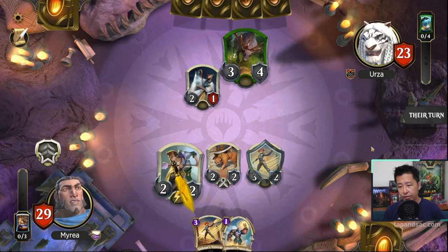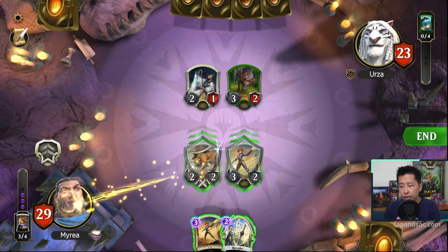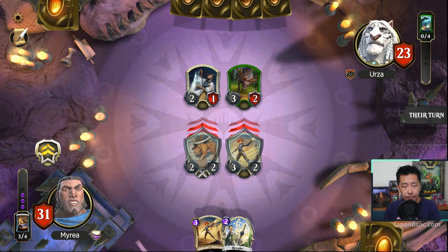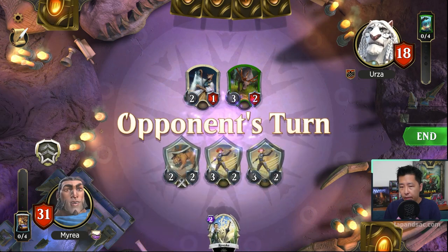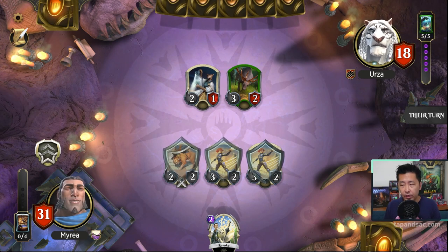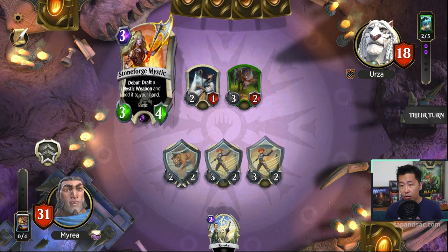We had to sacrifice two creatures unfortunately, so let's just cast the Veteran and pass the turn. Let's give armor to these two and then attack. No blocks — that's good. We'll cast the Veteran and pass. So we've got three creatures with armor. Armor I've never really experimented with before, but it can be really annoying to deal with when you're on the receiving end. It doesn't nullify destroy effects though — so for stuff like flagrant foul, armor is not going to protect you.